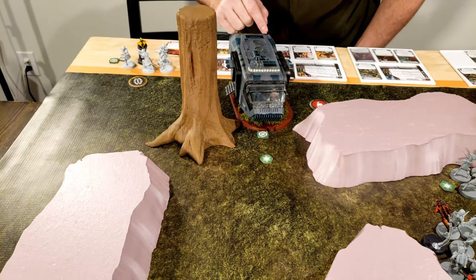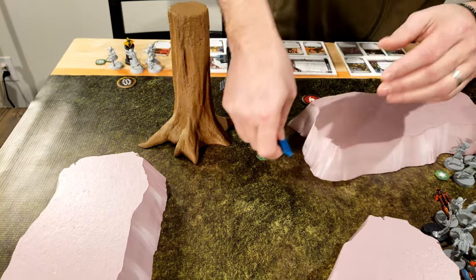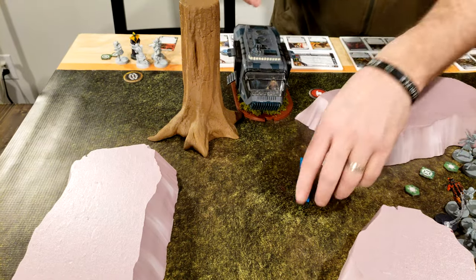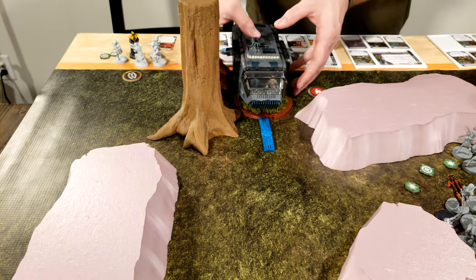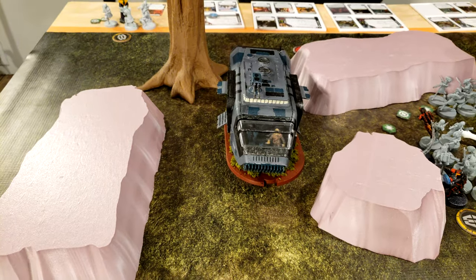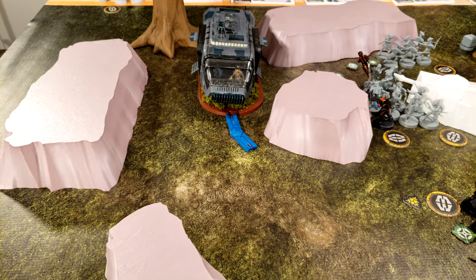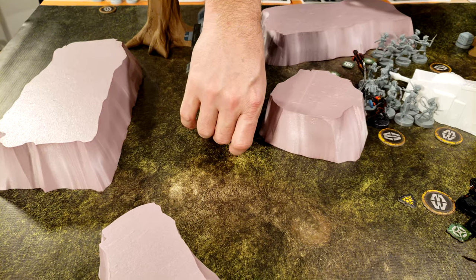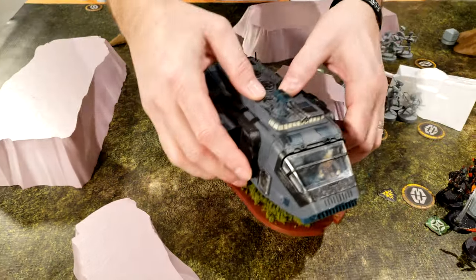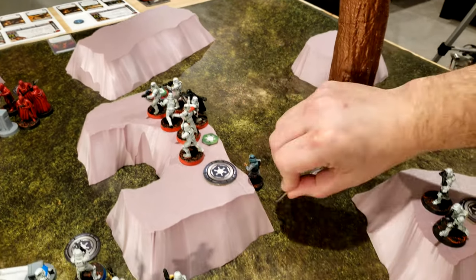Either before or after you perform a standard move, you may perform a pivot. So he's going to pivot, then do his move. I need to get these tokens back over to where they're supposed to be. He's going to spend one action to move here, then go right here.